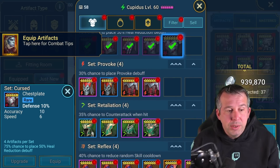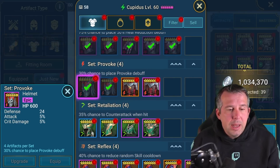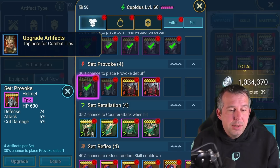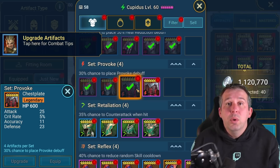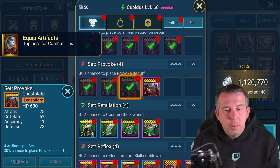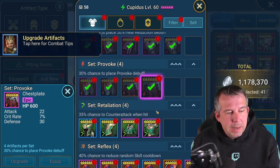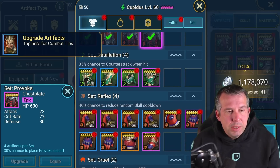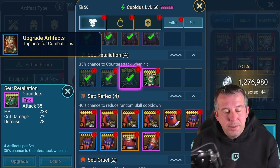Provoke set is actually not bad and I don't have a good provoke set on the account at all. For someone like Hegemon it's a good set, but also people are now running provoke set backups for hydra - someone like Mother Isabelle doing a lot of AOE hits in a provoke set could give you that clutch extra provoke for the head of decay. They would have to be really good pieces though.